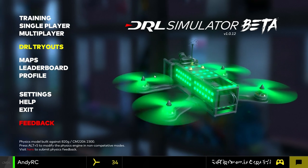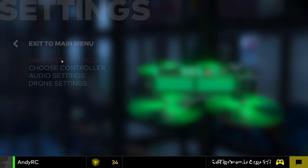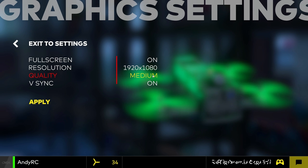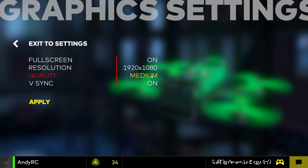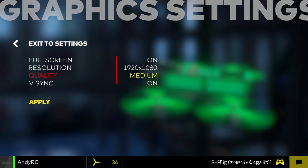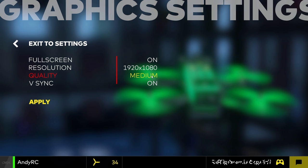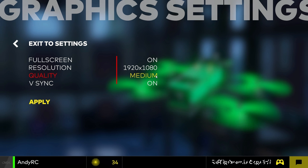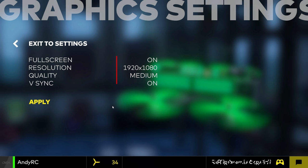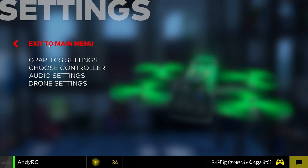If we go into settings, we have graphic settings. I have this set to medium because I'm screen recording, but I have no problem setting it to high. I'm using a mid-range system — a GTX 970 with an AMD FX8320 processor. So not the highest spec, but it runs this fine when I'm not screen recording. You don't have many settings here — you can't change individual settings, which I kind of like.